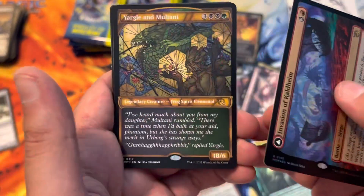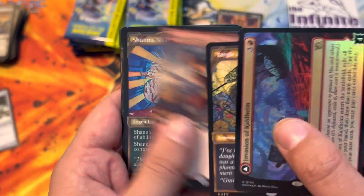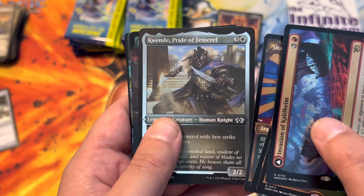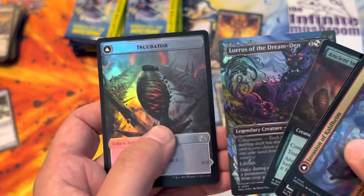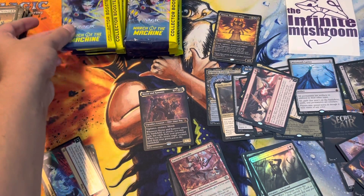Invasion of Kaldheim. Yorgil and Maltani. Death Greeters Champion. Shauna Sissi's Legacy. Quende Pride of the Femriff in the etched. Ancient Imperiosaur in the borderless. Lurrus of the Dream Den in the full art. With the incubated token.